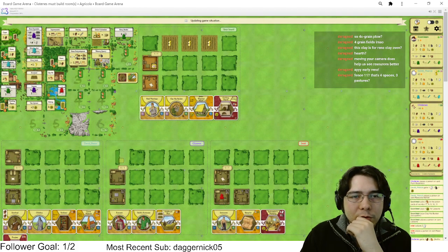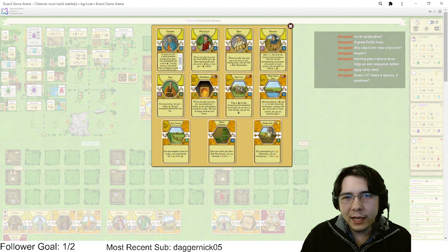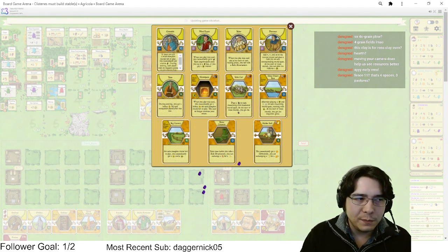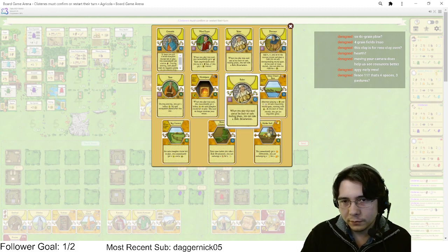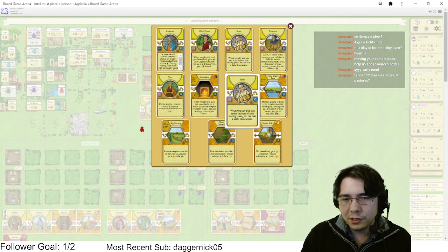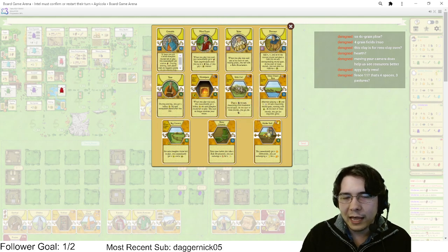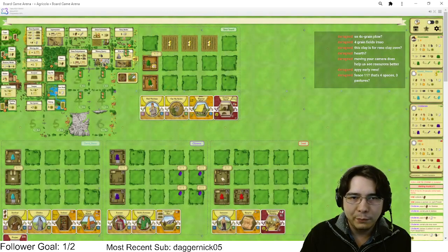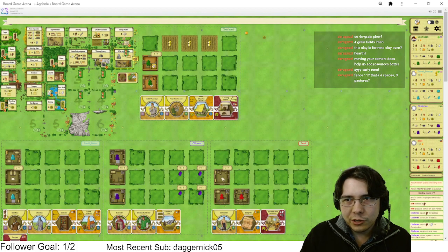I may take more grain. Oh wait — we can play Baker! Baker actually completely feeds us forever. Baker means we never have to take a baked bread action — we just get to sow our grain and bake bread whenever we feel like it, which is honestly better. That way I'm not reliant on a sow-bake to not get blown out completely.